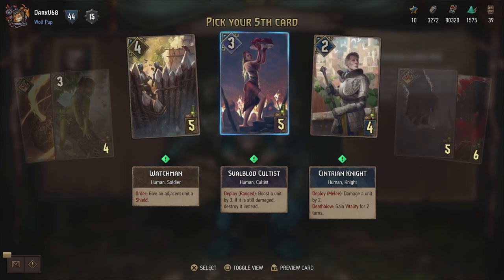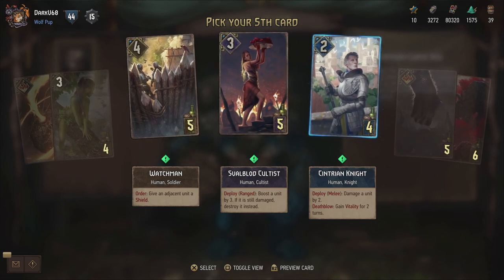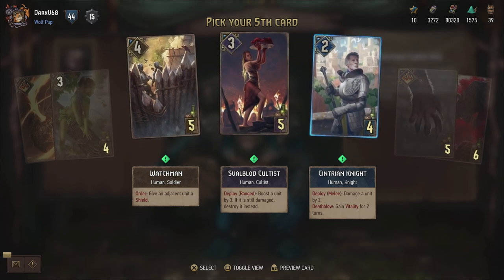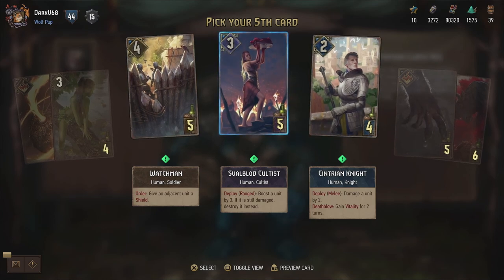Sval Blood Cultist - deploy ranged: boost a unit by three. If it is still damaged, destroy it instead. So you can actually destroy an enemy with that. And then the Centurion Knight - damage unit by two, and Death Blow: gain vitality for two turns. Which is actually a possible six points on a four power card, which is not bad. But I think I'm gonna go for the Sval Blood Cultist.